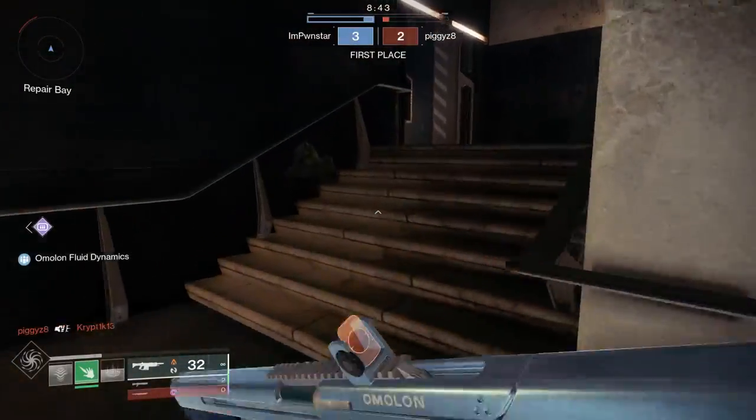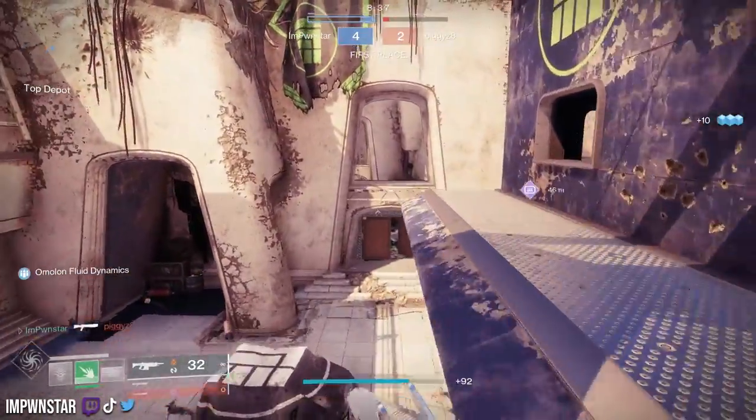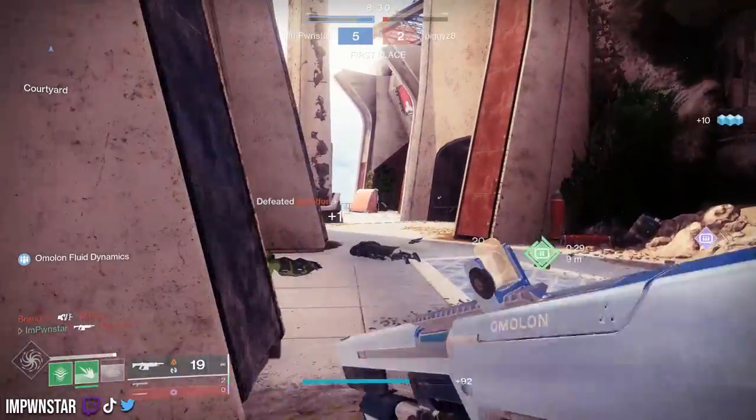With the auto rework, it's worth talking about the Amit again. It's craftable, it can get enhanced incandescent, making it one of the best options — arguably the best option — for solar in the energy slot for PvE. And this thing is actually pretty nasty in Crucible as well. We're going to talk about both of those god rolls in today's video.